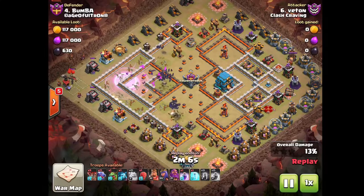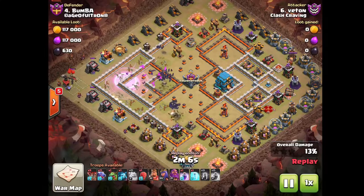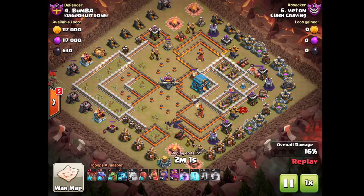Sometimes the air defenses are in this location — that isn't a big deal either, you're still going to get a lot of value. Often times you're actually going to take out at least one of those air defenses, as you can see in this case. One archer tower actually ends up going down.